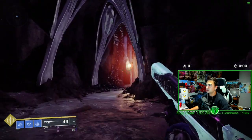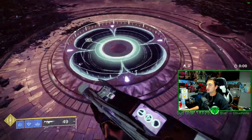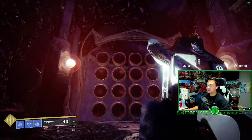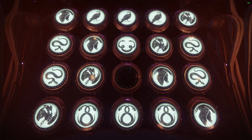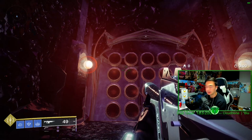Here is the wish wall. For example, if I shoot these panels — that won't work if I step on the plate, because stepping on it resets the whole thing. Don't step on that plate unless you have the code put in correctly. The first code we're going to use is the Shuro Chi one. I'll show you the code and how to shoot it into the wish wall.